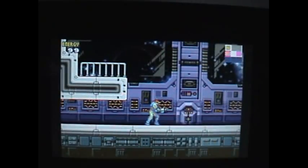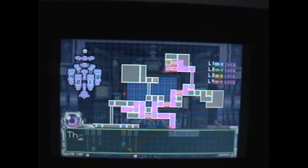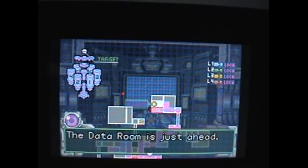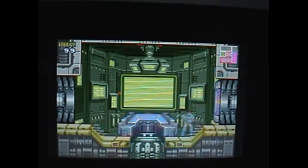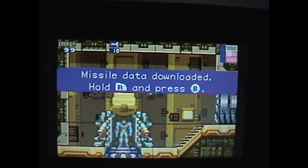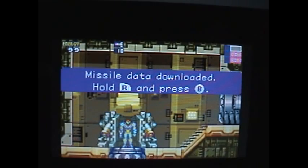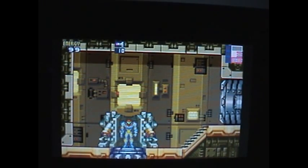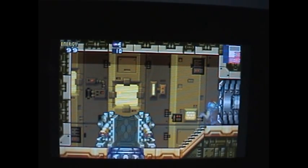All right, so now go up here and enter the navigation room. All right, now we know how to fire missiles — we hold R, and as you can see, our blaster is better.